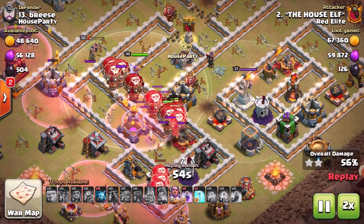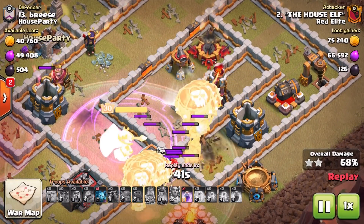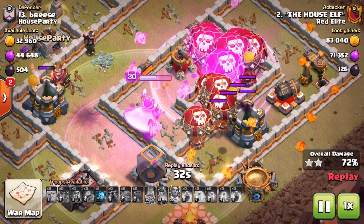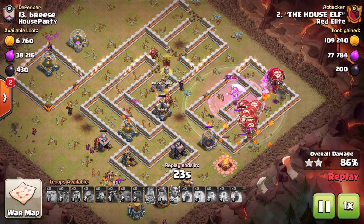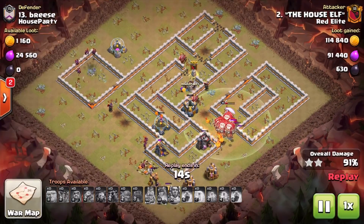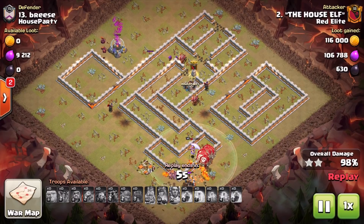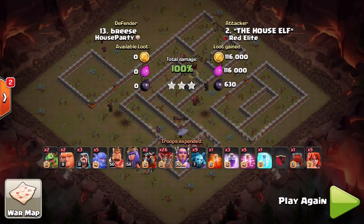You could argue the Grand Warden's ability could have been used when there were a lot of balloons hitting that Wizard Tower, but a freeze spell was used so effectively that the ability could have been held an extra second. Also keep in mind: if your Grand Warden gets targeted, he is a troop himself — if he goes down you lose that ability, so you might have to use it earlier than expected. Finally, not used as much in the meta anymore, but you do see it: using the Grand Warden's ability to protect your Queen during a Queen charge, giving her an extra life essentially. That wraps it up — peace out!